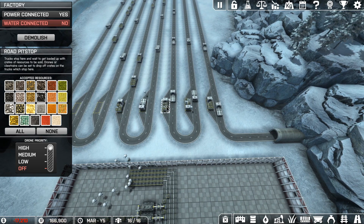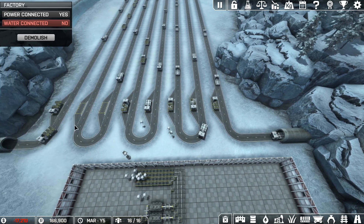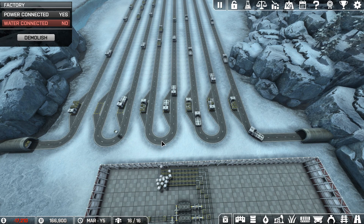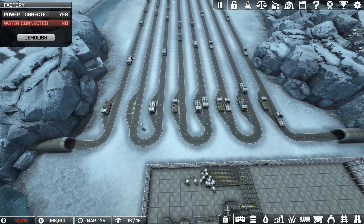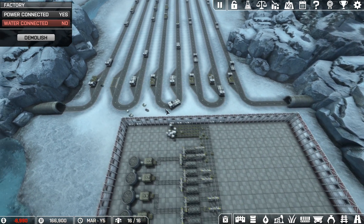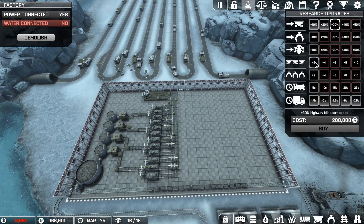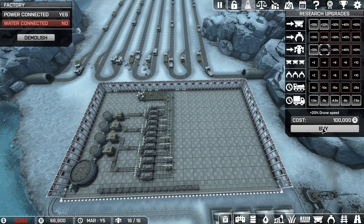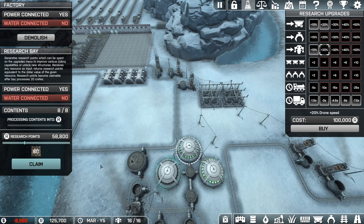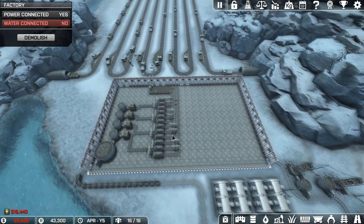I'm going to lower these down to medium — these three here — and then these three here are going to be set to low. What that means is they will prioritize the two end ones which are quicker to empty and then move on to the rest, which should keep us topped up nicely. We're still missing a couple of empty vehicles here, but that should stop once we start filling it up. Another thing we can do is increase the speed of our drones, and we need to get our research. Claim our research — and two more — so our drones will be much faster now.